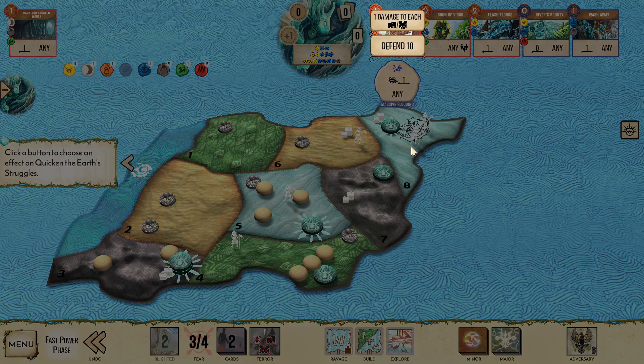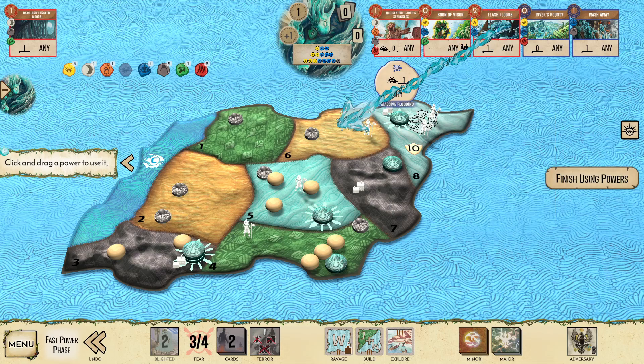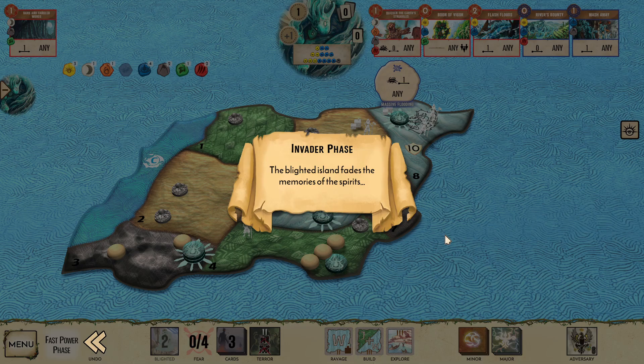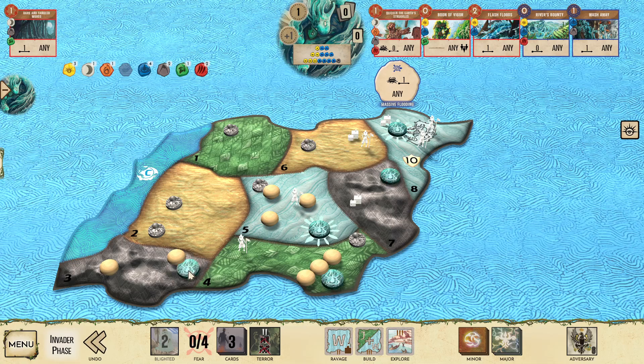Quickening the Earth Struggles - we're going to defend 10 in C8. Boon of Vigor on ourselves as usual. Flash Floods - I'm going to use them in C3 to take out that town, get another Fear, get that third Fear card, get them all at Terror Level 2. Memory Fades to Dust - we're going to destroy a presence. Because we're planning on taking a Blight in C8 next turn, I am thinking about destroying that presence. Losing the Sacred Sight there kind of hurts, but we could potentially still rebuild it. Actually, we're going to lose the Sacred Sight in C3 because it's redundant right now - we're going to be able to target Massive Flooding as we need, and C3 is not a problem anymore.